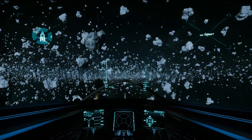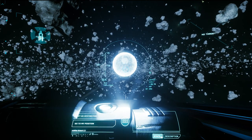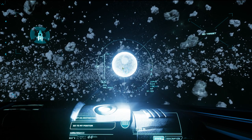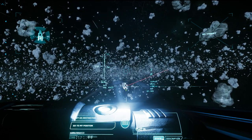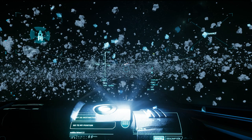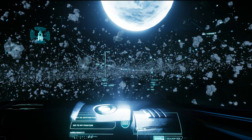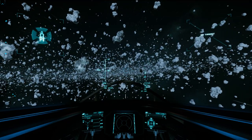Now you have to check your direction. Zoom in — there is Jela, there is Grimhex. Make sure that the direction you are flying is not way too much towards Jela, but more like here — a bit more to the right.